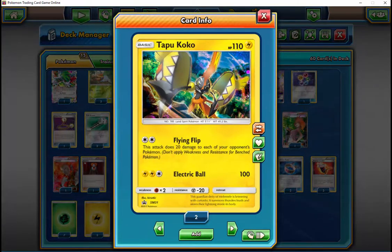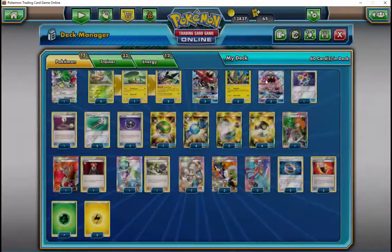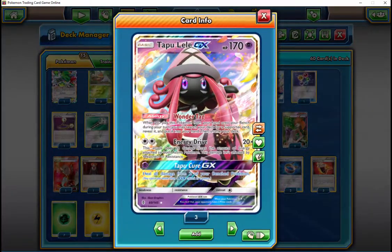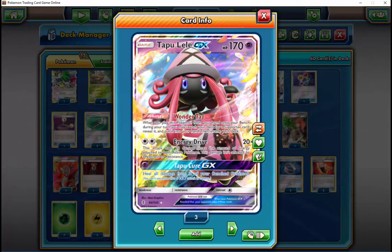The two decks I'm expecting to focus on going forward are this and Volcanion. This has a lot of similarities to the Turbo Vulk that I really liked before Guardians Rising came out — the Necklessers. It has the same feel because you're just zooming in and powering up super fast and taking those one-hit KOs before they can get to you.